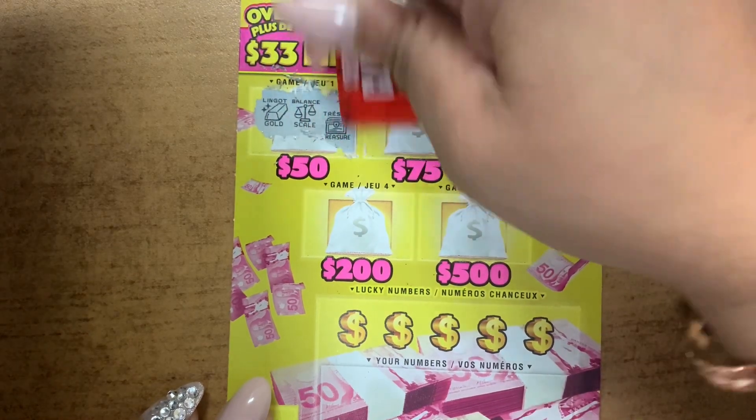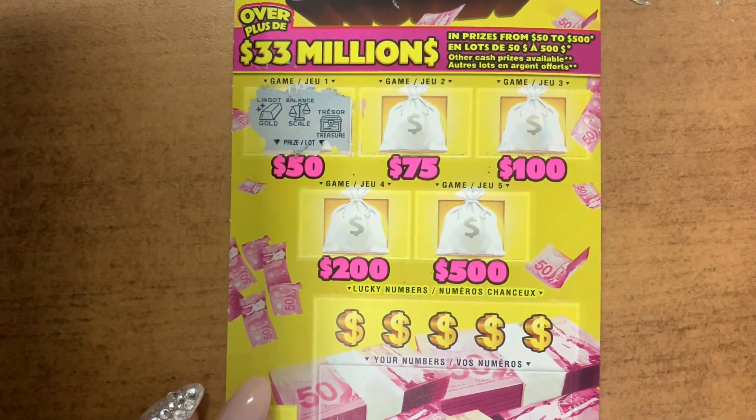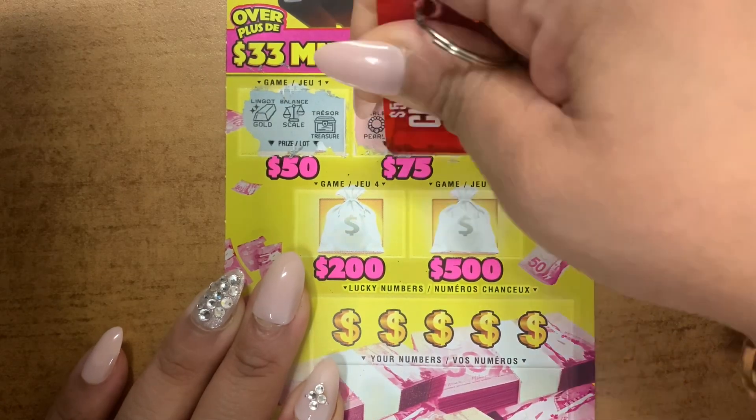...a scale and a treasure, but no luck there. Next we have a pearl, a sports car and a horseshoe.